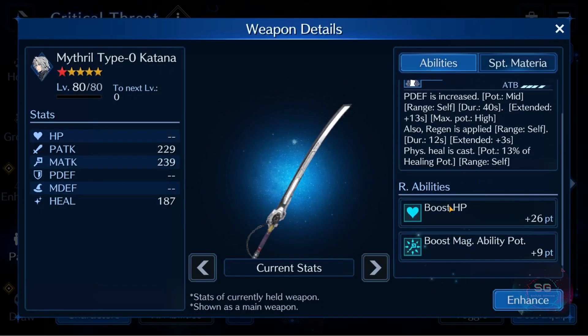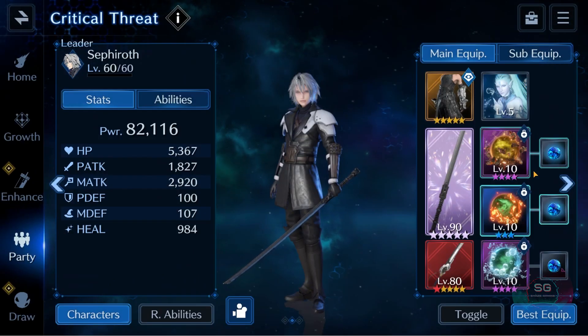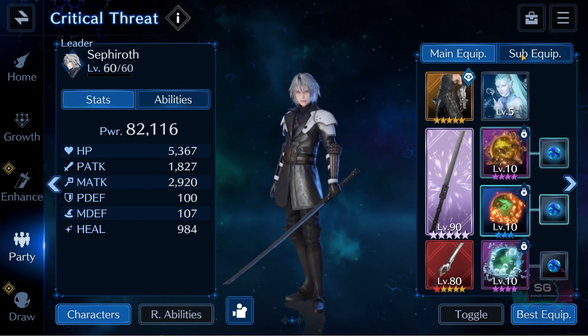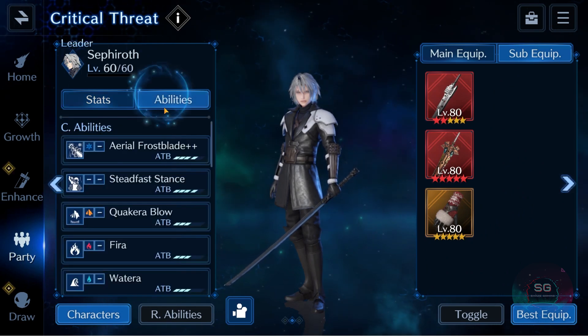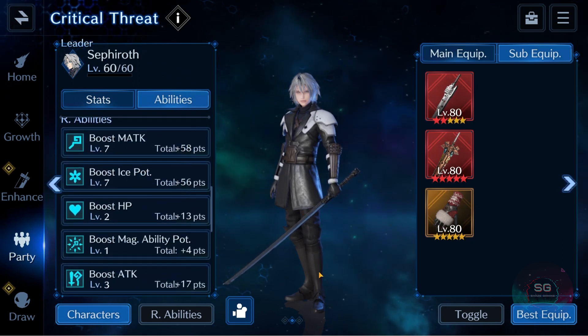What I brought was my max Sephiroth's Edged Wings, a Mithril Katana as a stat stick, then fire and another stat stick. My sub weapons give me 5k HP, 2.9 magic, and I have level 7 Boost Magic Attack and level 7 Boost Ice Potency, so that's pretty cool.